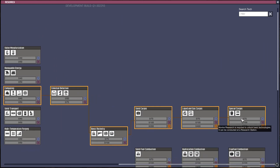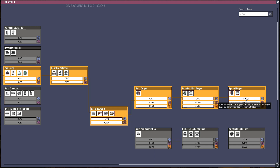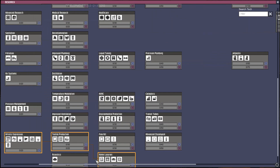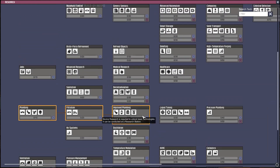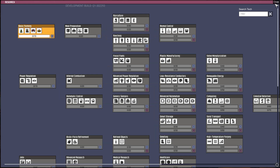Wow, holy cow — special cargo, liquid gas, cryo fuel combustion, solid fuel combustion, hydrocarbon jetpacks — there's a lot of stuff here now! Artistic expression too. We've got a lot of stuff to look at here, so let's just start with the basics — start with farming.